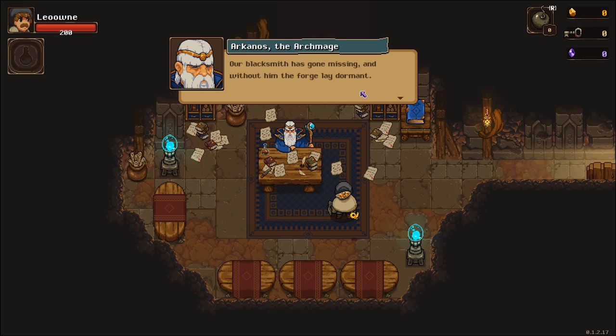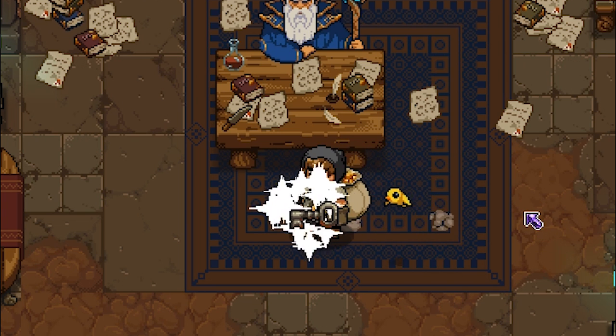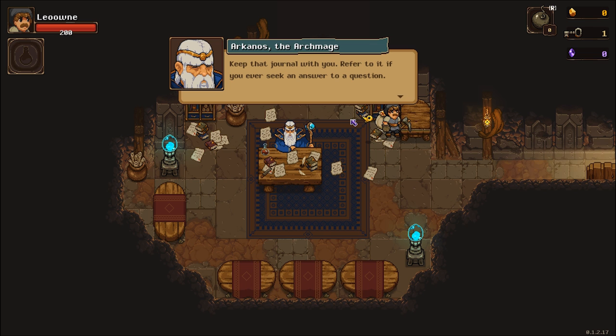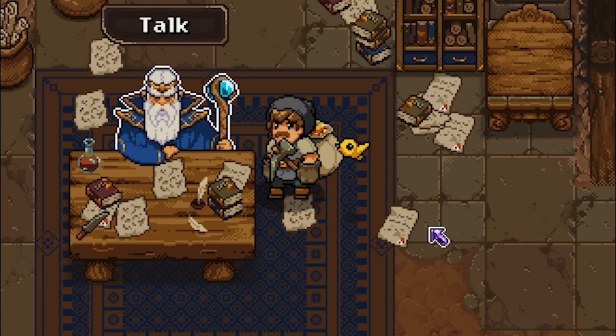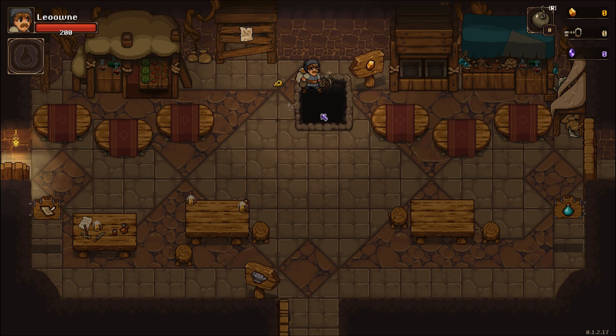And there's another thing — our blacksmith has gone missing, and without him the forge lay dormant. Off with you, peasant. Take this key and unlock the entry to the mine. Do not fail me. You could probably go do it yourself since you're some kind of important wizard. Keep that journal with you and refer to it if you ever seek the answer to a question. Why do I have to do all the hard work? The mine's down here, so let's get to it.